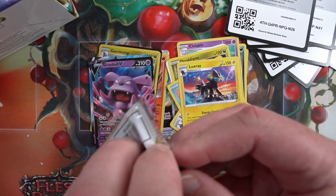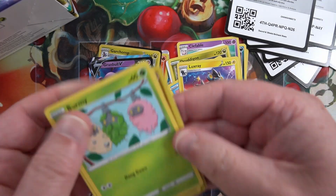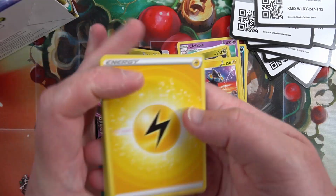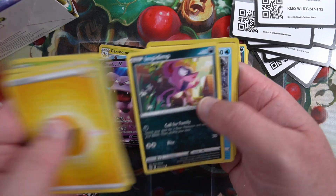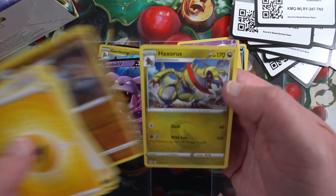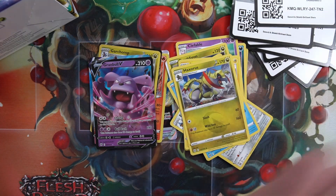Starting to get a few more hits now. Nothing big yet. Energy, Weevil, Burmy, Burmy, Staryu, Staryu, Staryu, Gorlok reverse - and a Heruxis regular rare.